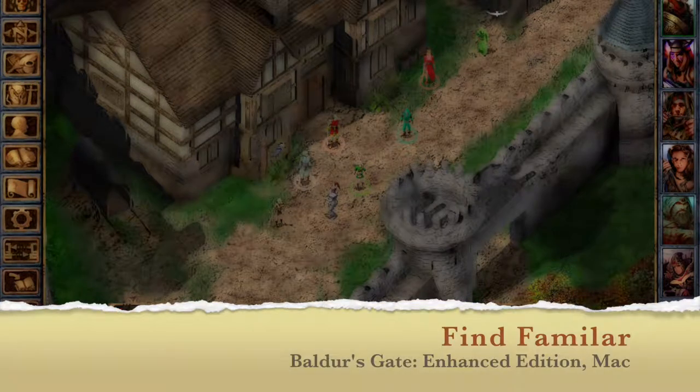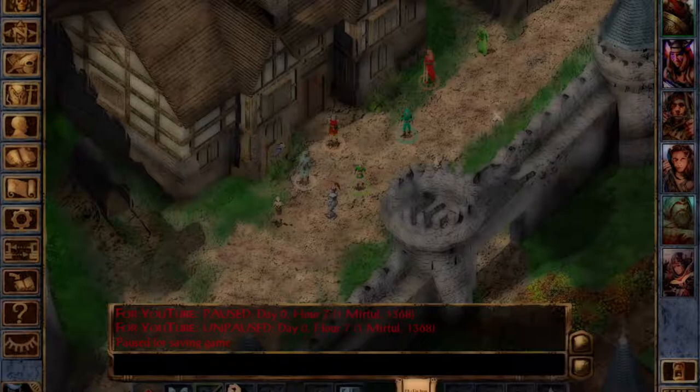A quick introduction to the Find Familiar spell. This is at the beginning of the game, and my Madge, who's a conjurer, has the Find Familiar spell memorised.